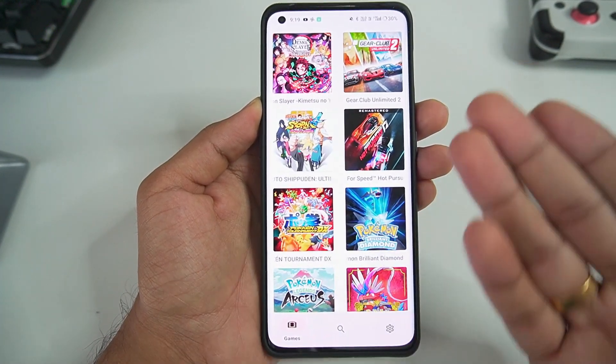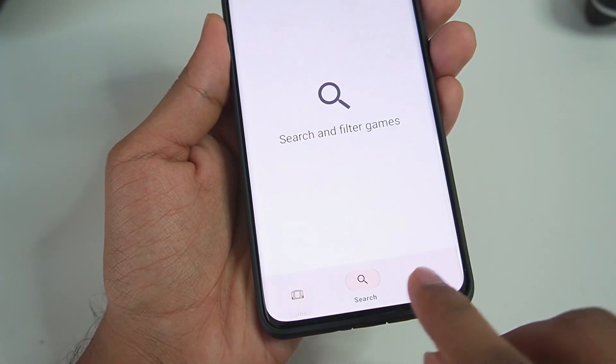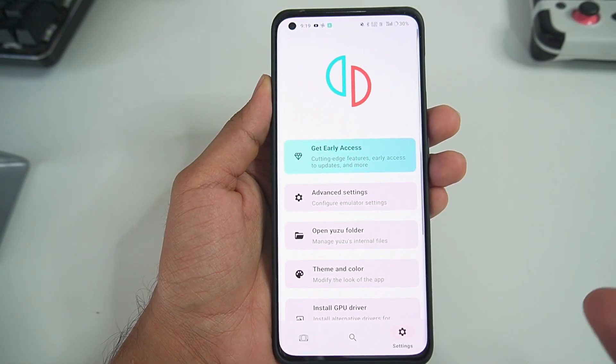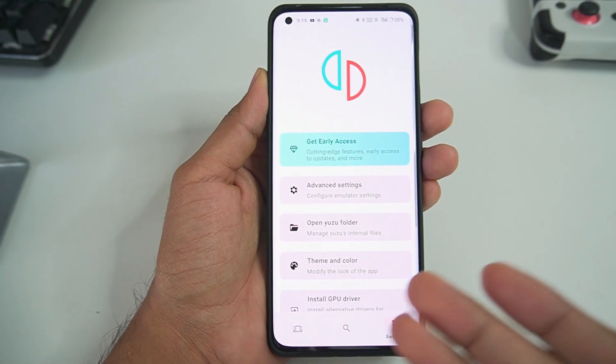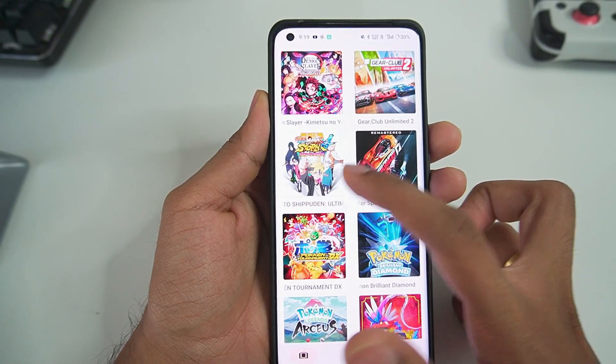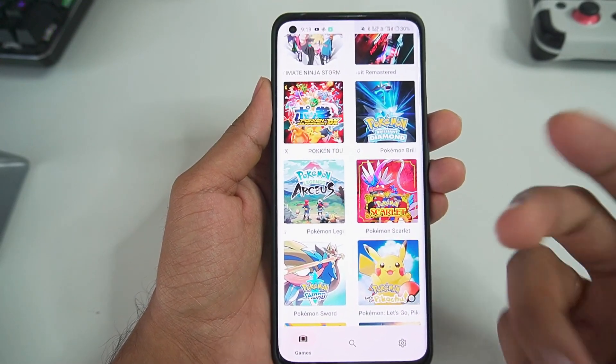Here we go — all of our games are being shown in Yuzu Emulator. There are three sections at the bottom: Games, Search, and Settings. In my next video, I'll be telling you guys the best settings for Yuzu Emulator, so be sure to hit subscribe for that. But for today's video, we'll be trying out Naruto Ultimate Ninja Storm 4, Demon Slayer Hinokami Chronicles, and Pokemon Legends Arceus.